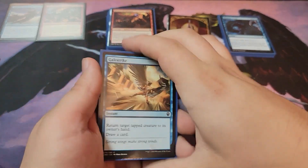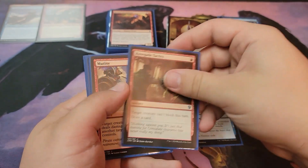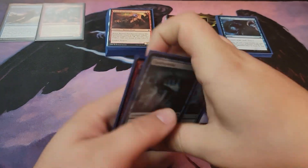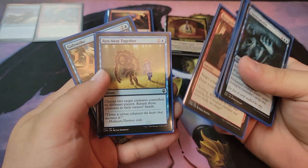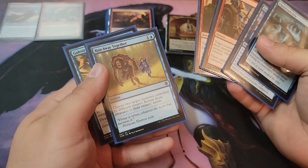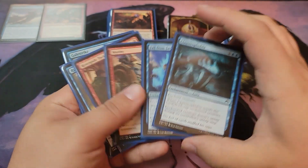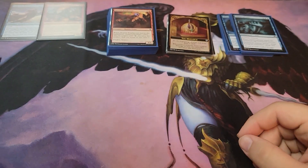Other board control cards I also run include Gale Stripe, Run Away Together, Renegade Tactics, Mutiny, Fall from Favor, and Claustrophobia. Renegade Tactics allows you to draw and bounce a creature. Monarch cards lock them down. Just a couple clutch board control cards along with your counter spells.